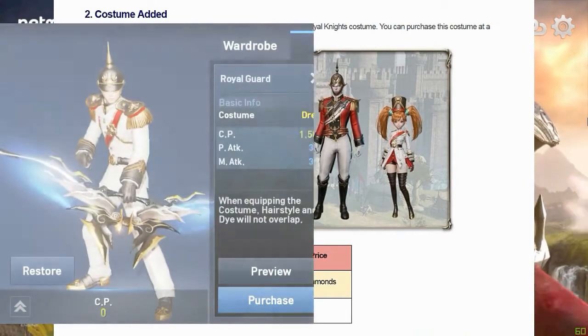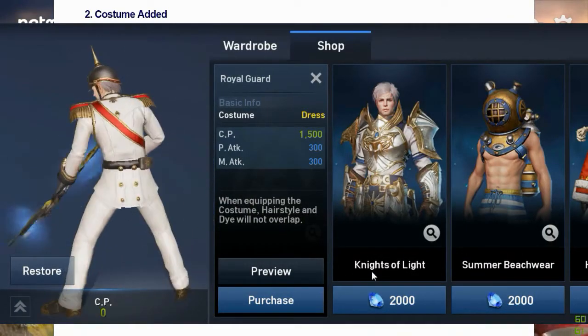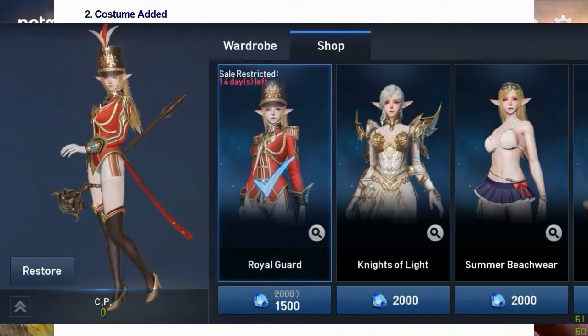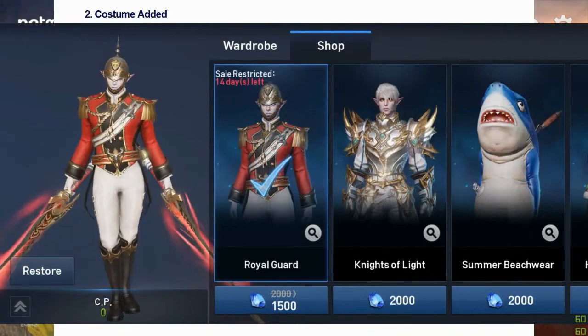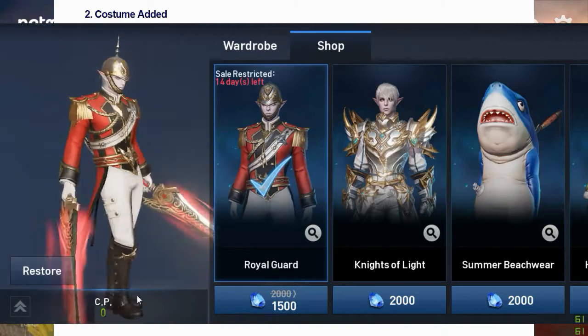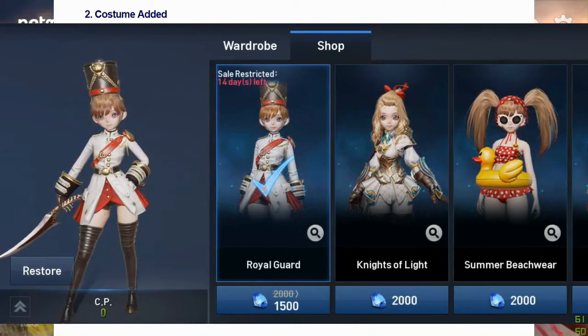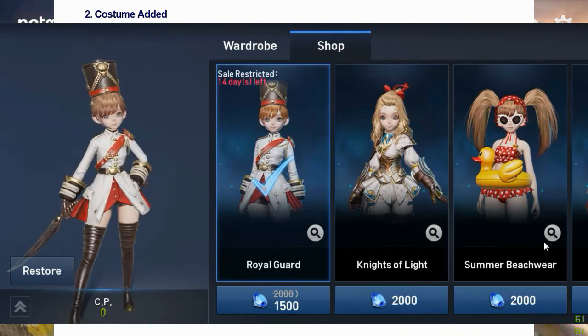Next is Her Majesty's Royal Knights costume — kinda like World War I ceremonial military dress uniforms. Everyone's gonna love this because its bonus stats are physical and magical attack, though quite a bit low when compared to the bonus of other costumes. But still, this is surely a relief from that hideous shark of last time.